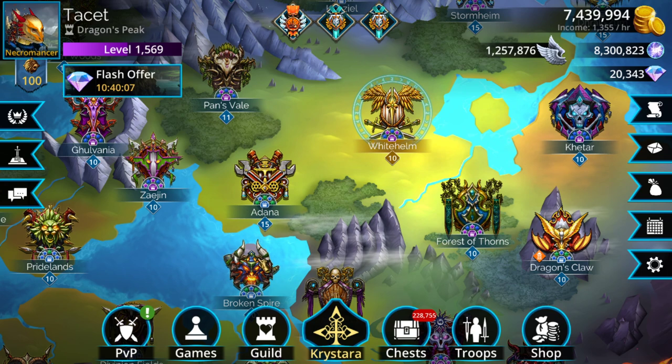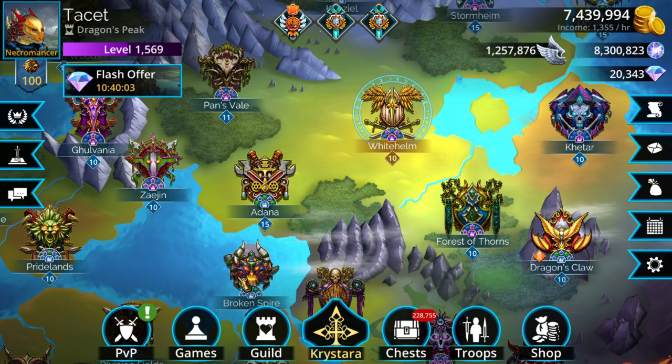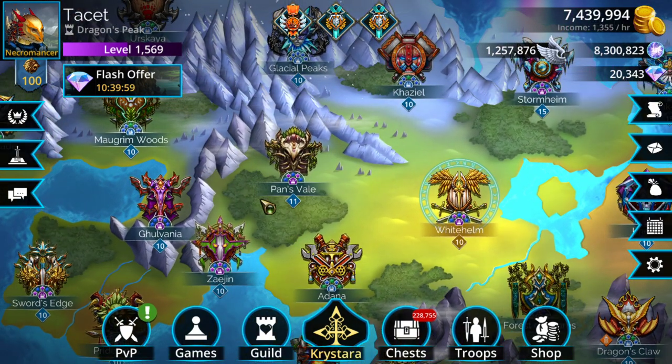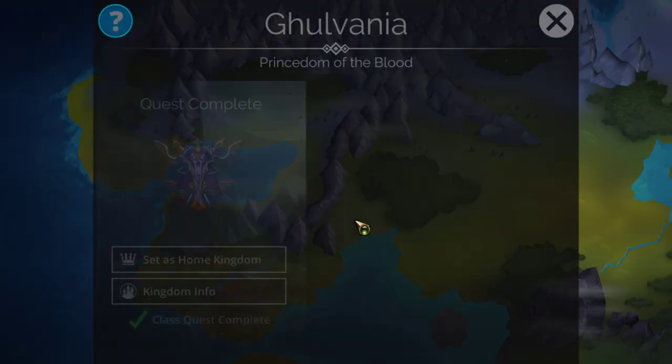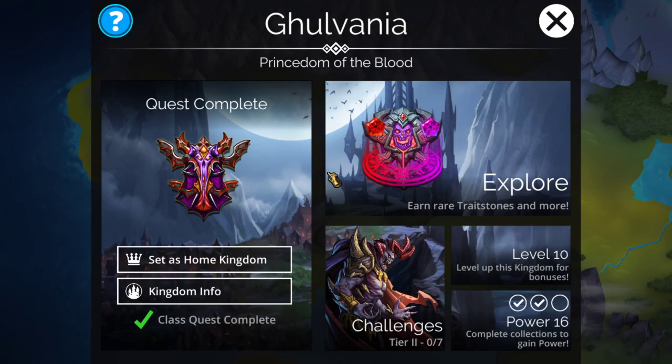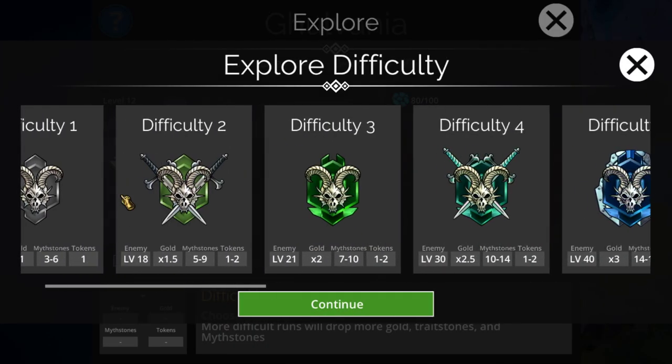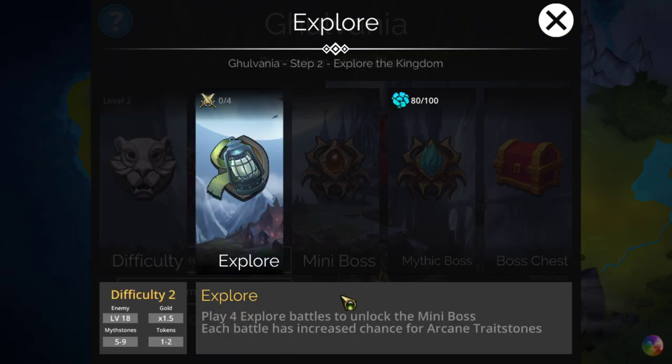Now let's go into the task system. Bronze 1: Win four battles using the Death Knight Hero class. This is very easy — you can use this literally anywhere. Just use the Death Knight Hero class and quick kill any Explorer. Given the overlap, you'd most likely want to do it in Galvania so that you can start killing undead enemies, which you'll need for the gold task. Do most of these in Galvania at a very low difficulty, like Explore 2.